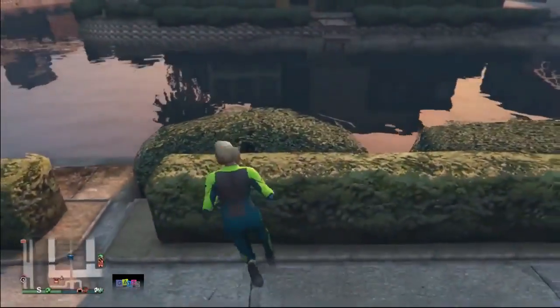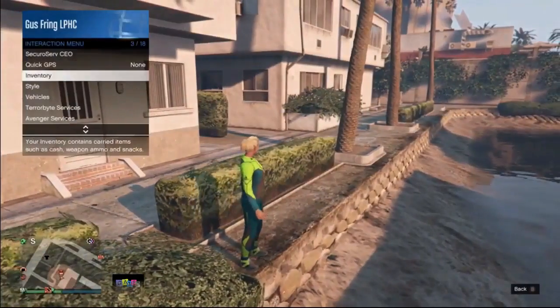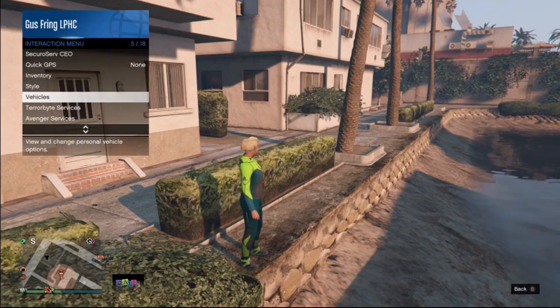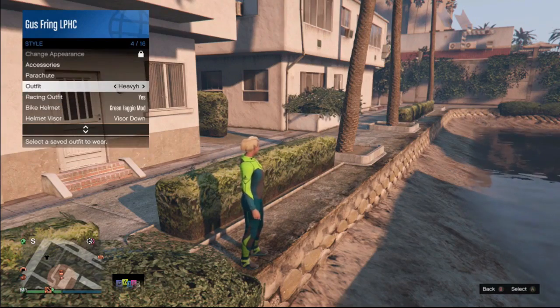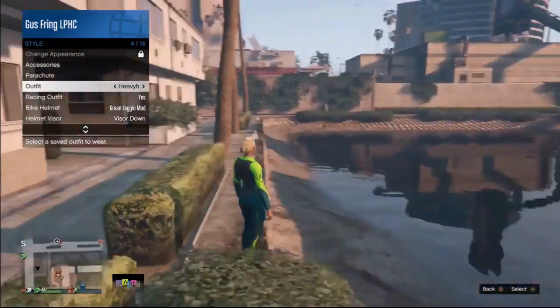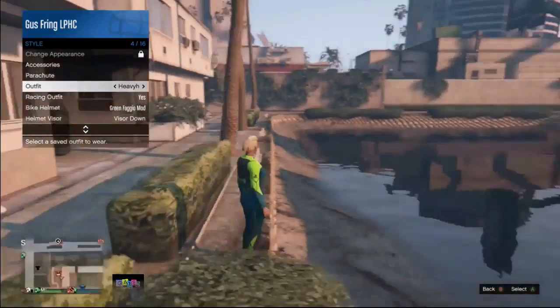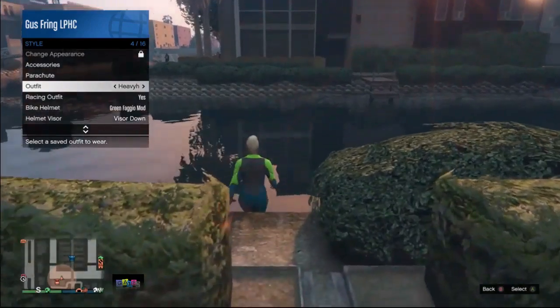Before you go in the water, open your interaction menu and make sure you're registered as a CEO — it is a must at this point. Go to Style and hover over any outfit you have. If you have the duffel bag on the outfit it may not work, so make sure to select an outfit without the duffel bag.